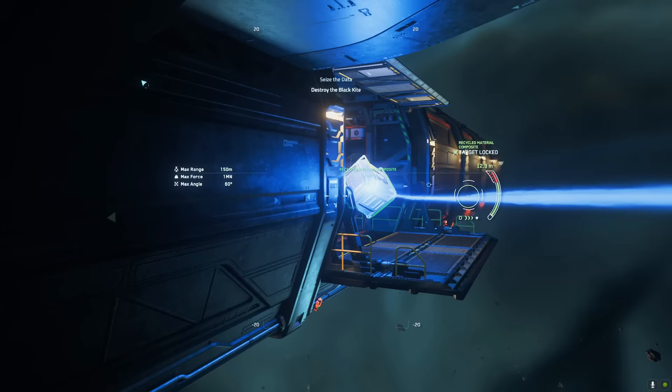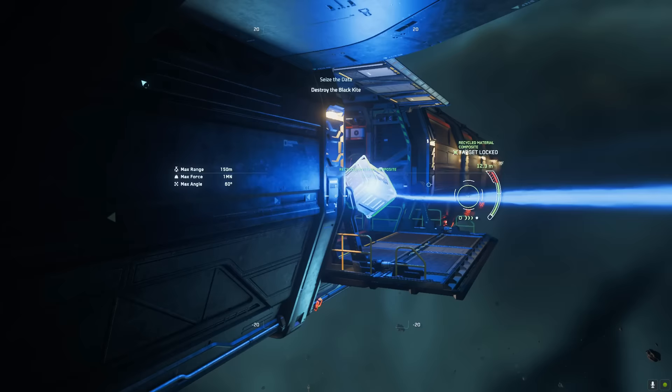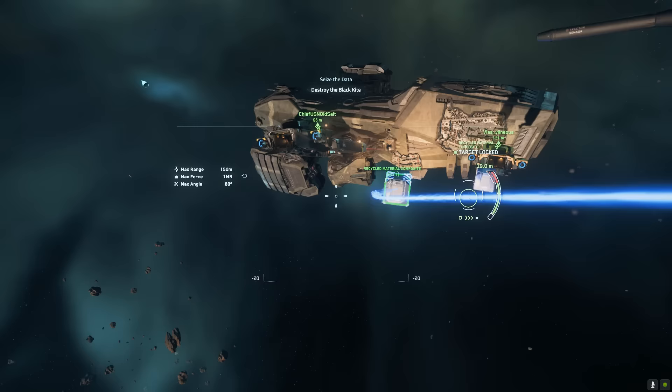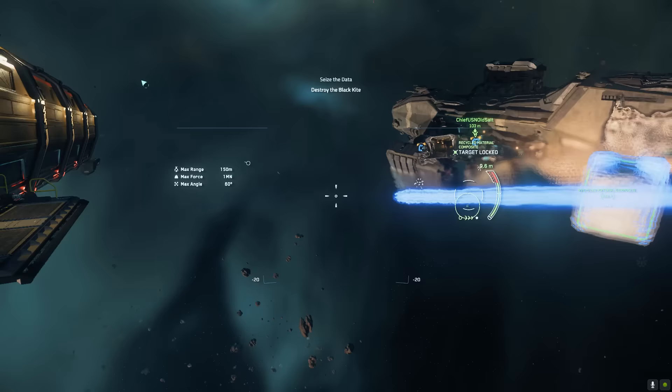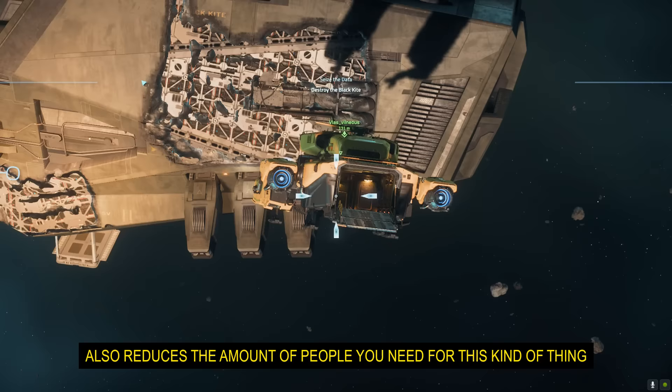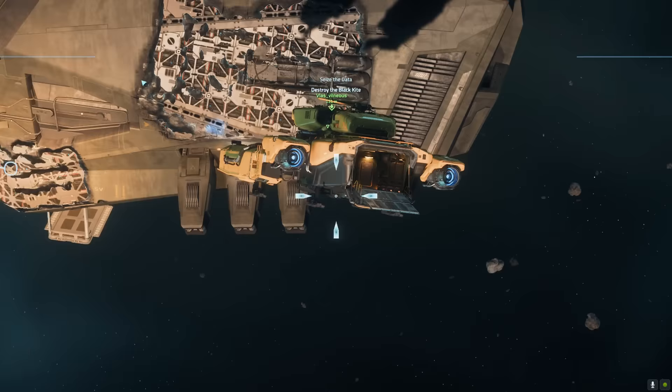Next I'd be moving the boxes aboard the Caterpillar using the ship-based tractor beam — it definitely makes this a lot more smooth. It also reduces the number of people you need for this kind of operation, and reduces the danger, because you can stay on board the ship. If something comes to attack, you just have to run across the corridor to the cockpit.